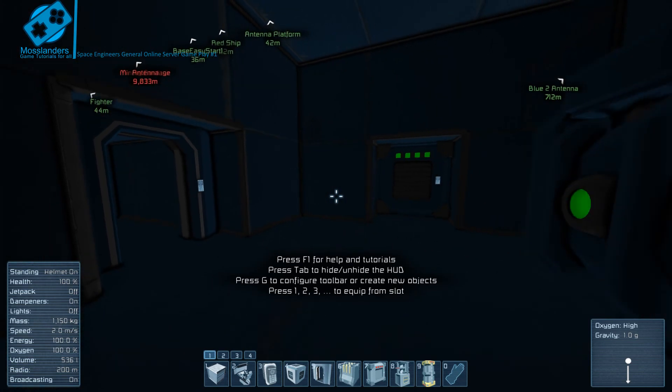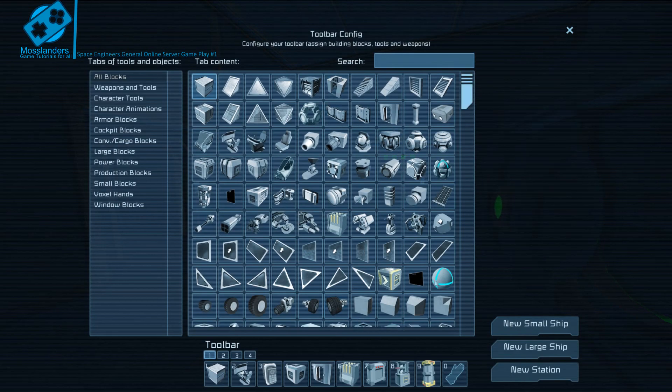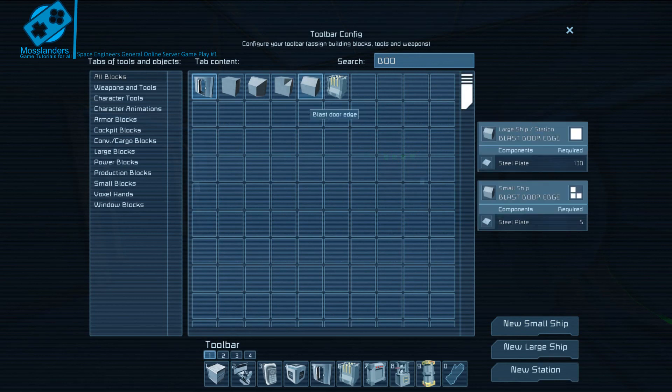I'm probably going to end this video now and bring up another one later on about how to make different hangar doors — like blast door edges put onto pistons, and even putting the pistons on a rotor so you can rotate the door. Basically what I've done before is had it hidden away, it came out with pistons, and on the end there were two rotors which I had to use merge blocks on, then fold downwards to stop the door. But yeah, thank you very much for watching, bye bye.